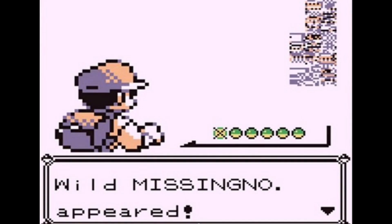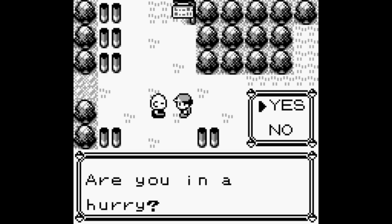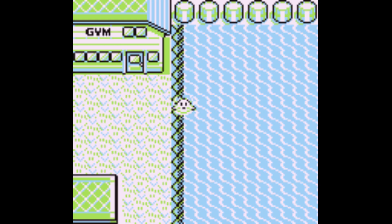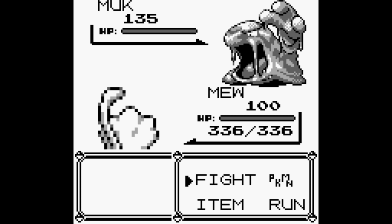So how do you go about encountering and capturing Missingno? The easiest and most famous method is known as the Old Man Glitch. First, you talk to the man found in the northern part of Viridian City and let him teach you how to catch a Pokemon. After his demonstration, you fly to Cinnabar Island. From there, you surf on the eastern coast of the island, in the area that is touching both the land and the water. If you keep surfing up and down in that spot, you may start to encounter all sorts of Pokemon with strange levels that would not normally appear in the area, including Missingno.